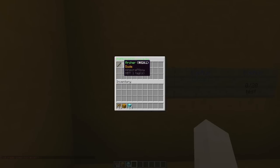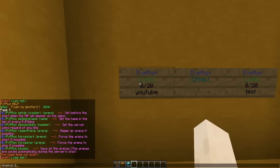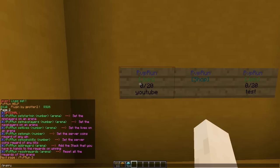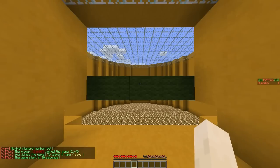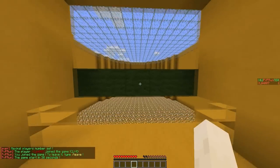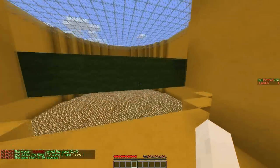If you right click the sign you can choose a class. I'm going to set the max players — /pvprun set max players for YouTube — and it updates in the sign. The floor has spawned from the two points which we set.